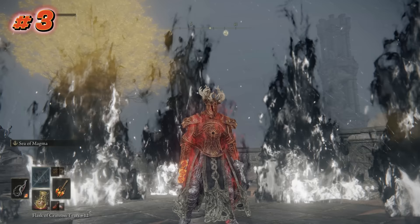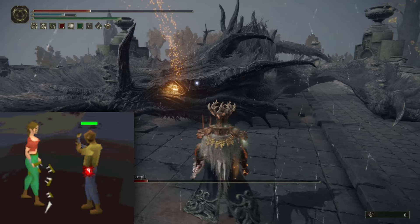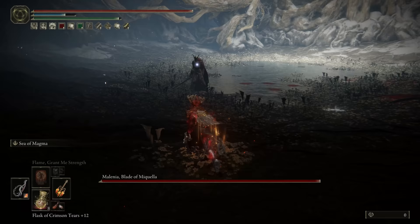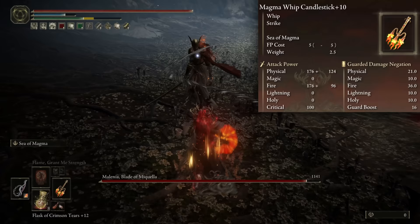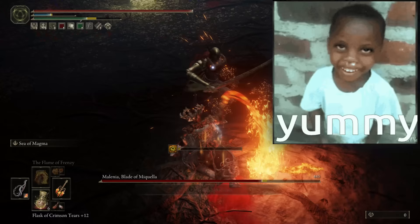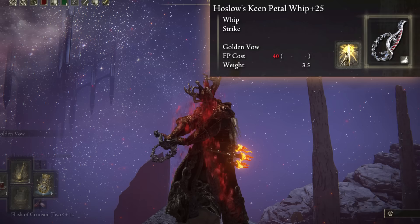Number three: the Magma God. Whips recently got a decent buff and they feel much better to use. Ever since the days of RuneScape using the Abyssal Whip, I've always liked them. Here I am power stancing with the Magma Whip in my main hand. The Magma Whip has the highest attack power out of all of them and probably the best weapon art — flinging around Magma like I'm blowing boogies out my nose. Offhand, I got my trusty Haslo's Petal Whip. If you're a true Chad, you can go Keen Infused and enhance it with fire grease.